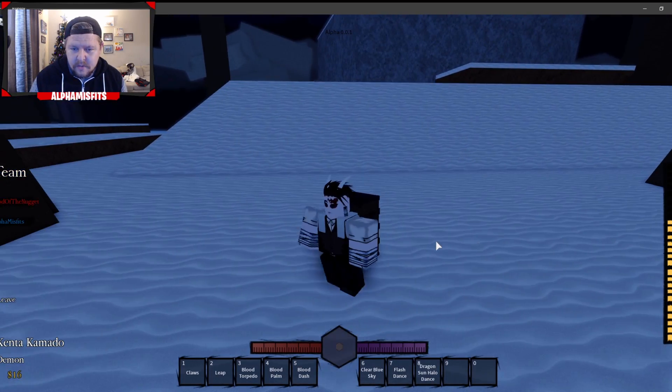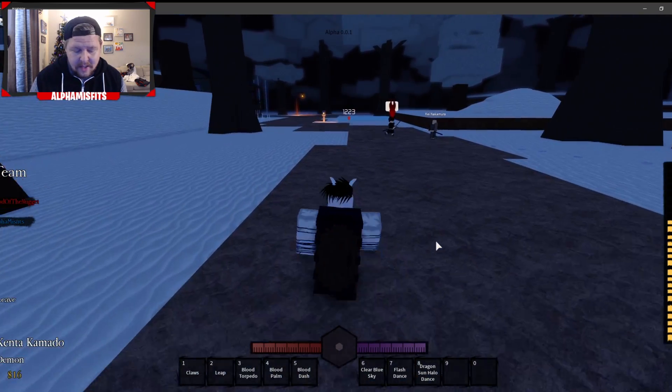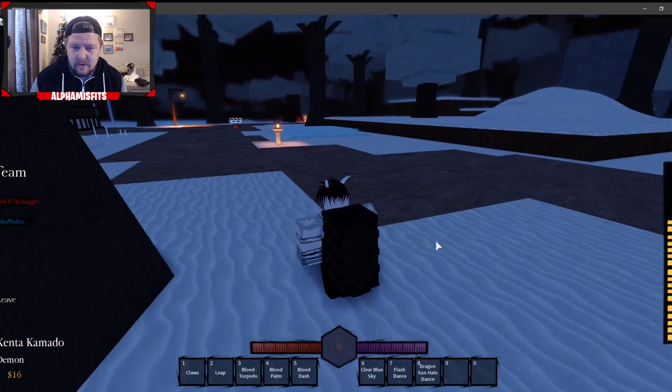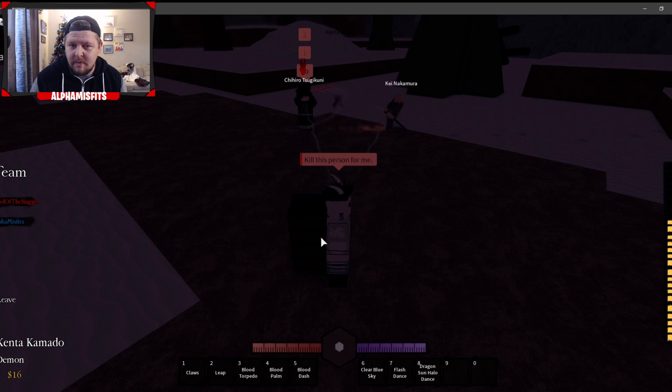The next game pass we are going to get into is a cool one — the one I bought just because I wanted it, and it's been very, very useful to me. That is smell. Once you have it, you activate it by pressing N. You see the little streams like that, and they will direct you to the difference between humans and demons.